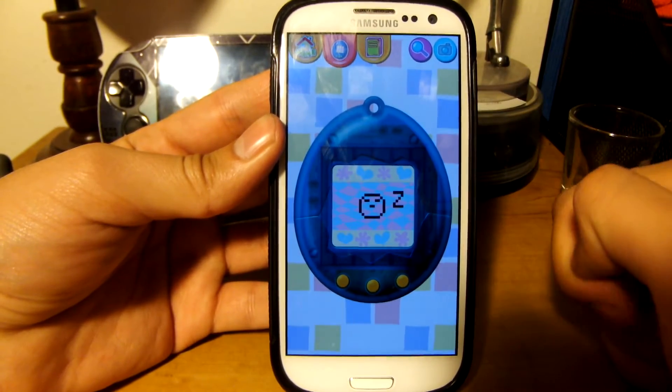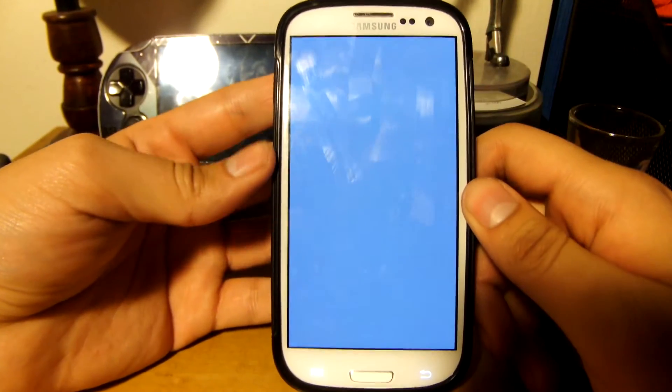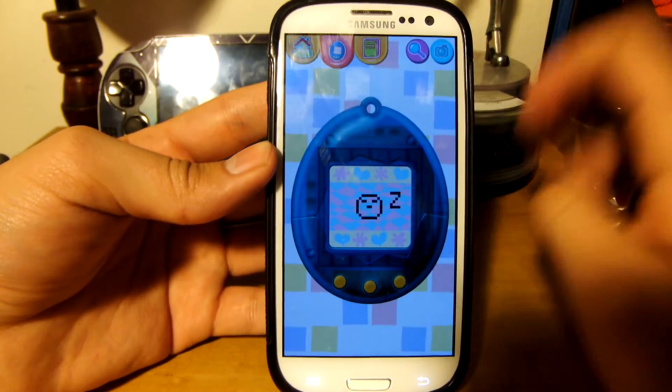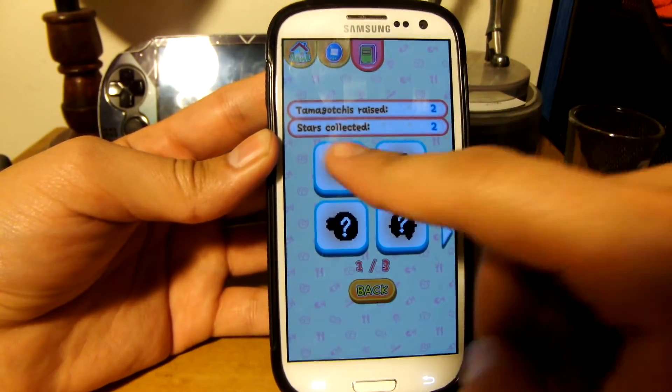So right now my Tamagotchi is sleeping because it's like 9 in the morning — only time I can find to record. There are different options: you press the little Tamagotchi button and that takes you back to your Tamagotchi. You press the other button, that's like the settings mode thingy, and you can see the Tamagotchis you have.